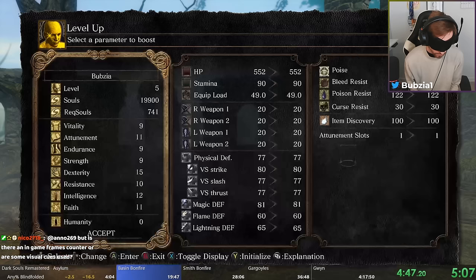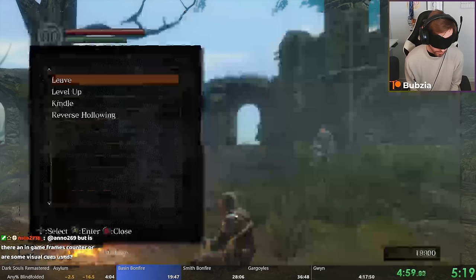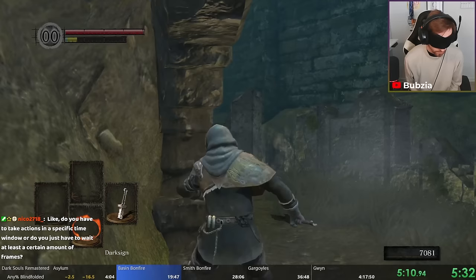With these 20,000 souls we get some initial level-ups: mostly one Attunement to have two spell slots as well as some Intelligence. Very important is that we keep around 7,000 souls and make our way to the merchant in New Londo Ruins, because there is the weapon we're going to use throughout the entire run all the way until the end boss.